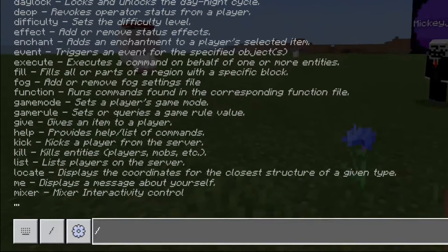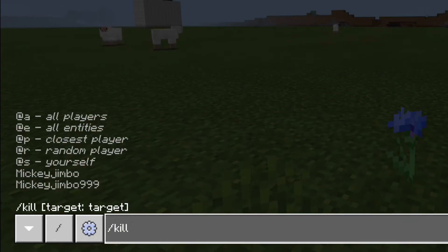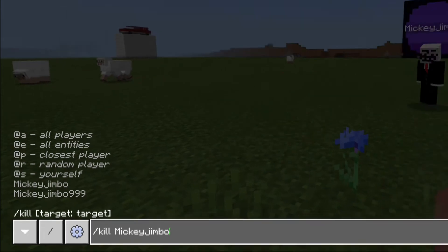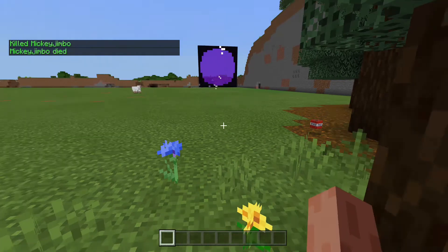We'll start by typing slash kill and pick our target. I'm going to pick Mickey Jimbo, that player over there, and that'll kill him unless he was in creative mode.